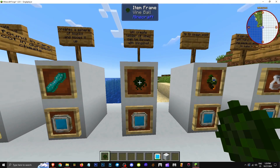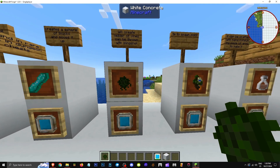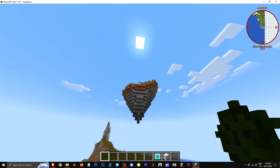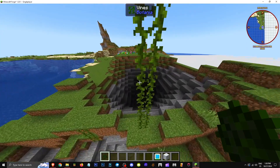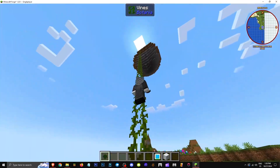How does the vine ball work? It creates a vine ladder and can be shot with a slingshot. Let's say we have this area — I throw the vine ball and it creates a vine ladder. It helps you climb up; now I can climb and slowly reach any point.